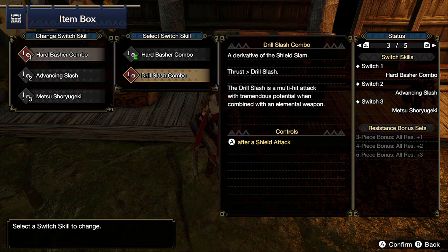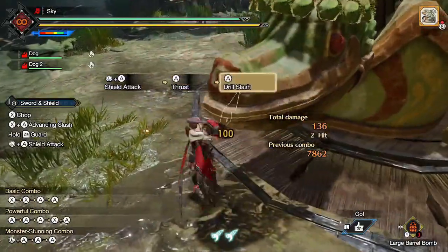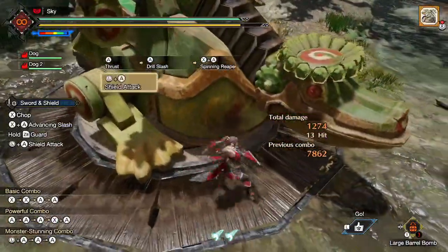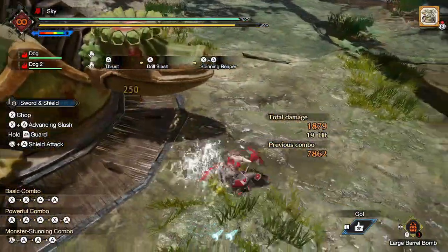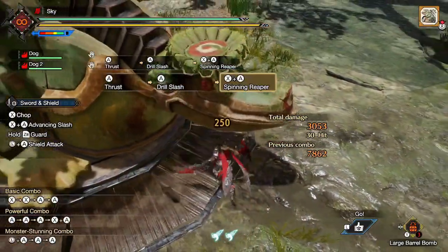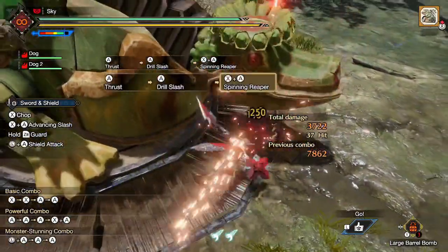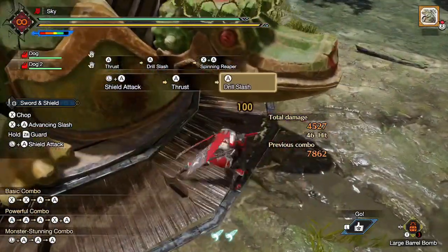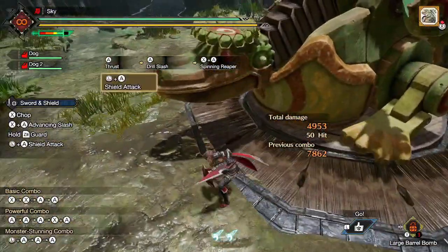The alternative for the Hard Basher combo is the Drill Slash combo, which you unlock by crafting a bunch of unique Sword and Shields. Just keep crafting until Itsushi gives you the skill. The Drill Slash combo is also good — it does about the same damage as the lateral slash combo and it's great at dishing out a lot of elemental or status damage. However, it does cost 5 sharpness, meaning this combo is really only usable if you are running sharpness management skills like Protective Polish, or if the Sword and Shield has a lot of its best sharpness, such as the Bushi Sword and Shield. Overall, I think the Hard Basher combo is the better choice, but with the right setup and matchup, Drill Slash can sometimes be the better option.